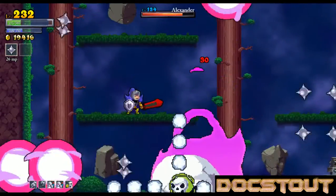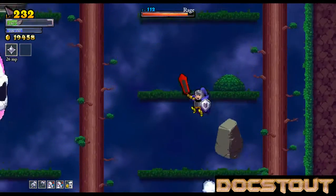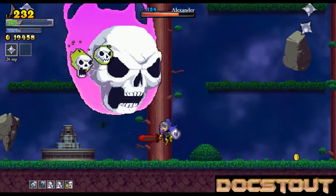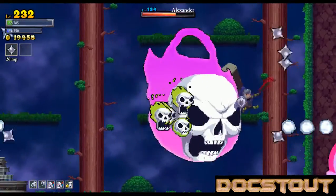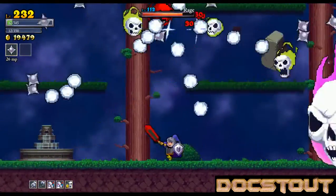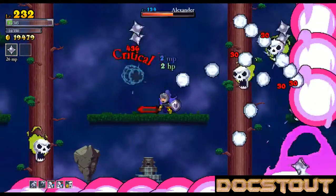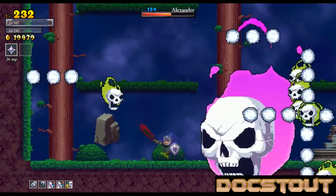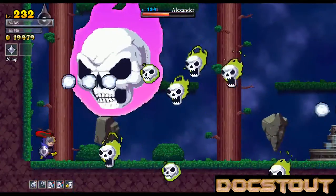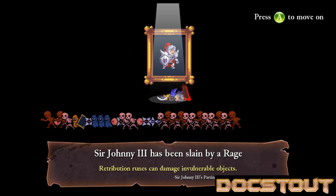Got a pretty good spell for it, though. That's a dumb place to stand. If there's any chicken, I think I will have already found it. May as well use all of them — there's no percentage in having spell points left over. Now we're out of spell points. He's barely half. I just think I haven't done enough grinding to beat that guy yet. Sir Johnny III has been slain by a rage.